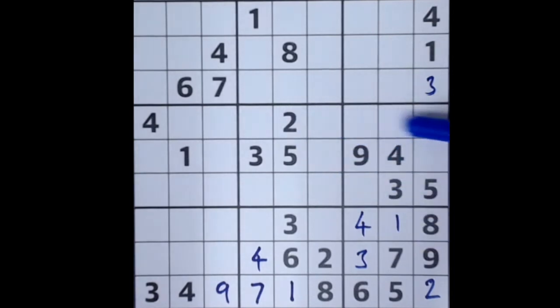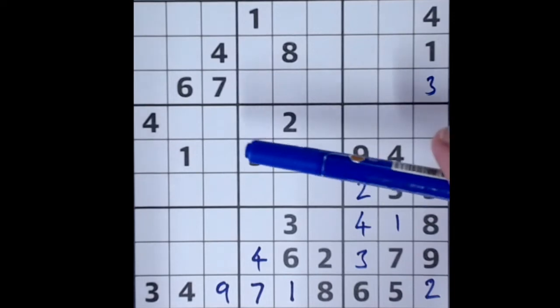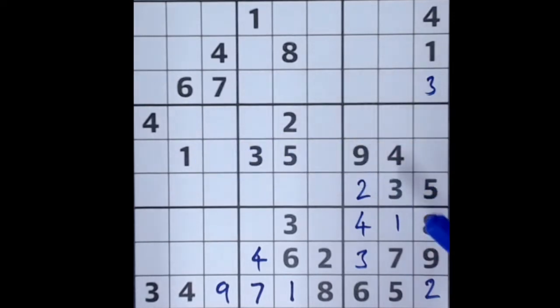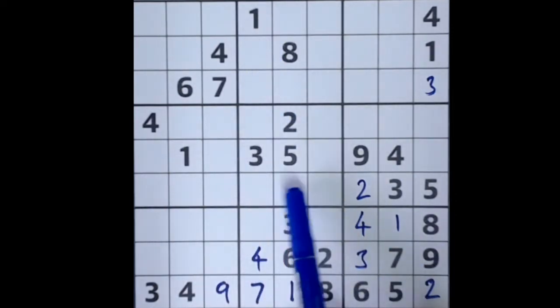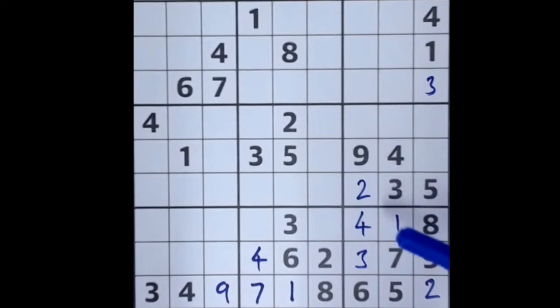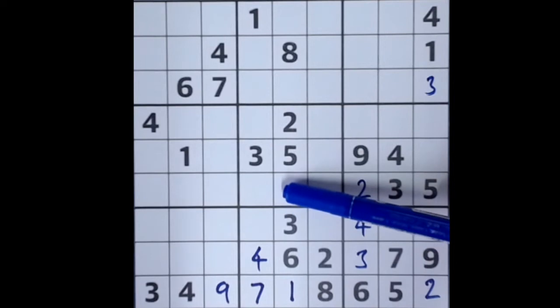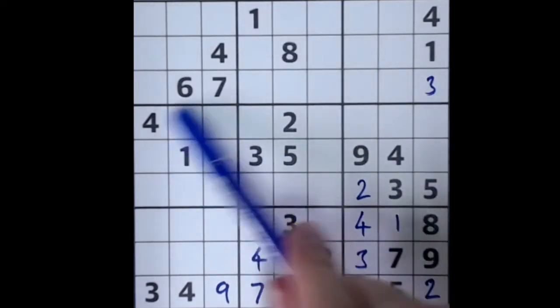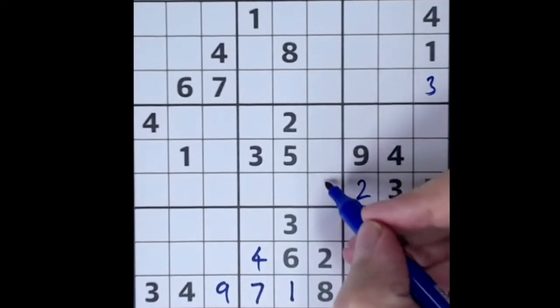We've got six and seven but not enough to narrow it down to one location only. Let's come back over here — two blocks across here, two blocks up here, so we can place our two just there. One blocks these three squares here in this block, and this one blocks this square and this one blocks this square. Considering this row, there's only one cell unaffected by intersecting ones, so let's put our one there.